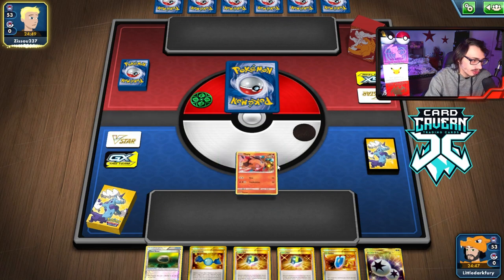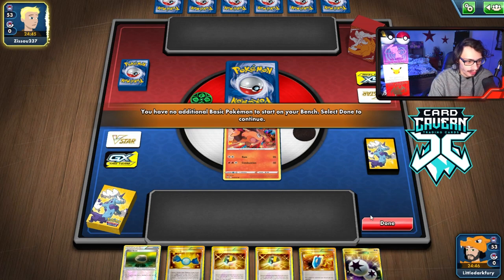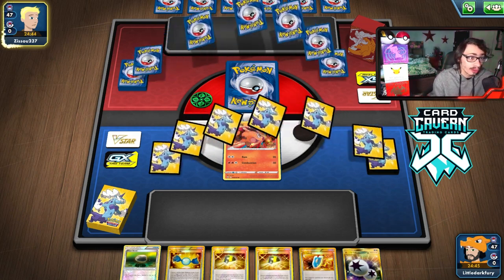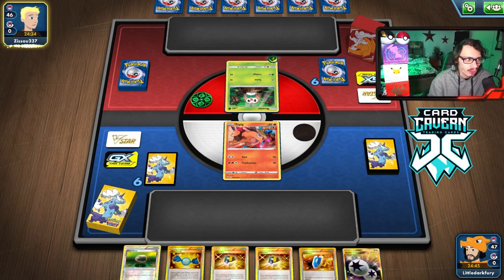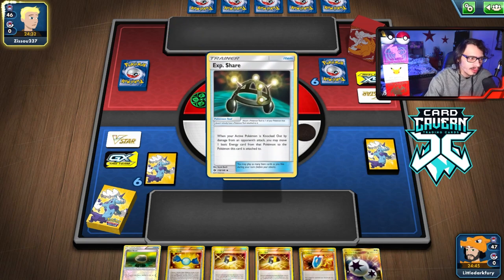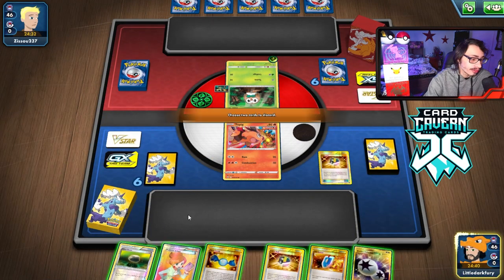We might have to get rid of a lot of cards. If we draw a draw supporter that would be even better. They flip over a Rowlet — they're playing a Grass deck, that's fine by me. Heatmor hits for weakness against Grass. I think I have game. And there's Juniper — perfect, that's like the perfect top deck.